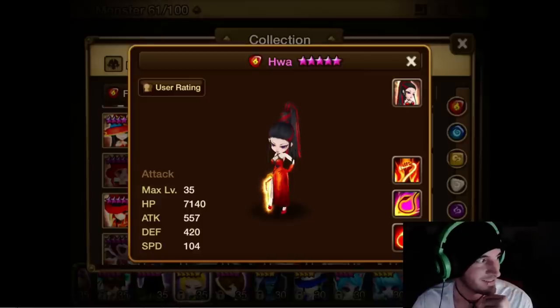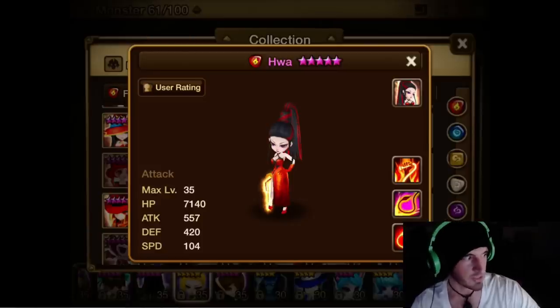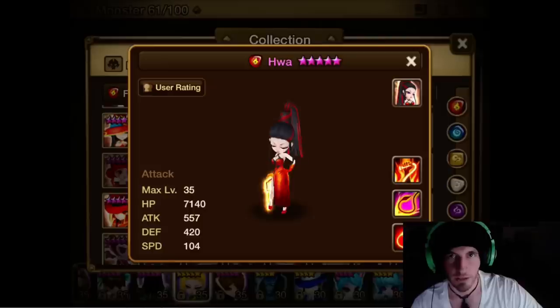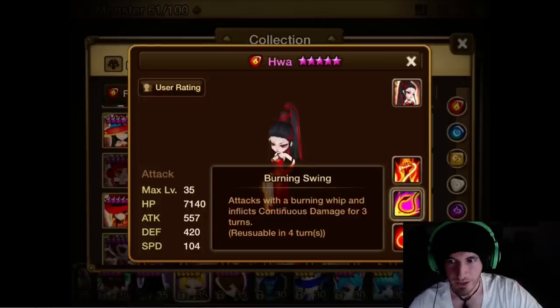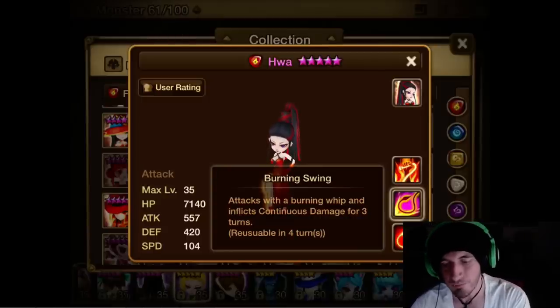She's normally runed Violent/Focus with speed, attack, and accuracy to apply those debuffs and DOTs. With Violent you just keep getting more chances to attack, which couples with her passive of striking again with a 20% chance. You have a much higher chance of striking again, and you really want to capitalize on Burning Swing — decrease their attack bar, keep hitting them with DOTs. This is really good for Giants Keep and Dragon Slayer.